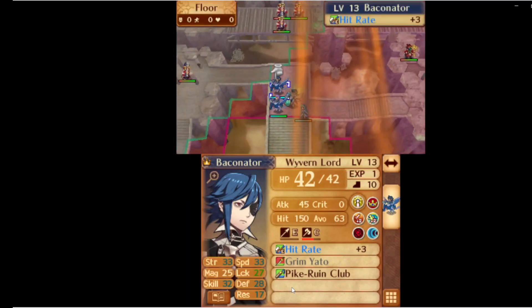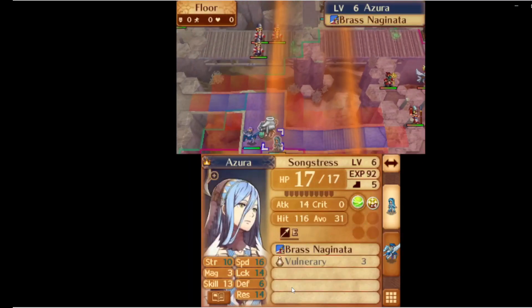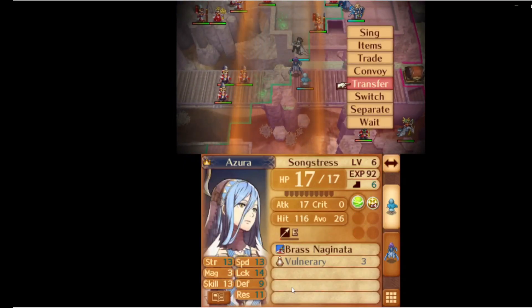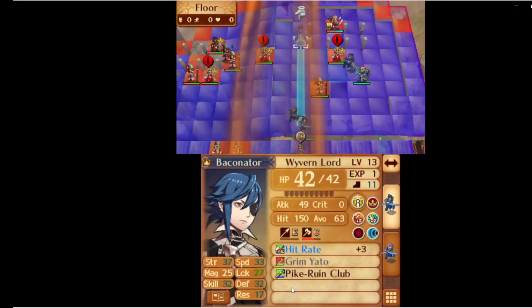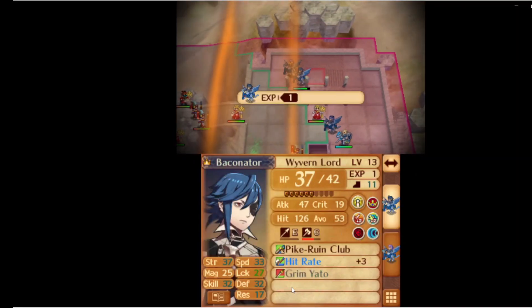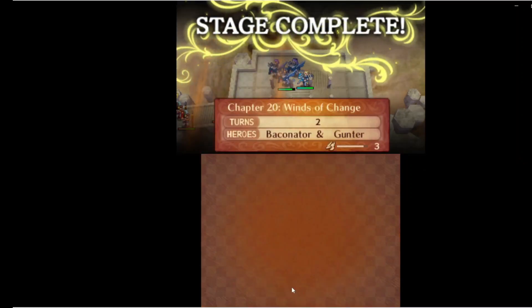Now it's time to find someone who can kill Fuga. I've been using Corrin, and that trend continues here. Gunter brings over Azura to Corrin to dance, but first I need to transfer Gunter — a classic moment of Fates' power being broken, hence Azura being as helpful as she is. Now I can just kill Fuga with the Pike Ruin Club. Even if he procs Sol, he doesn't do nearly enough damage to heal himself. Out of death range, and he dies. Xander seizes, and that is Chapter 20 in two turns.